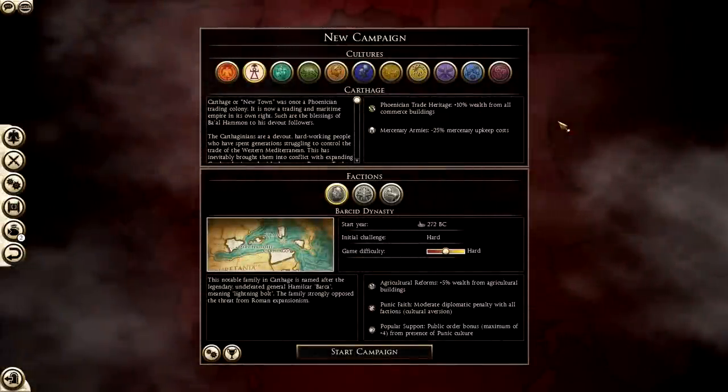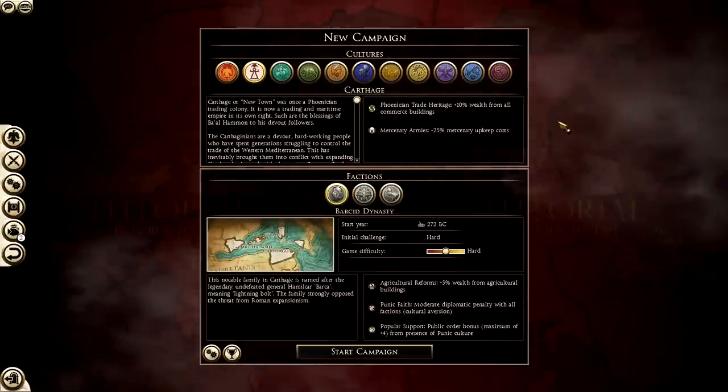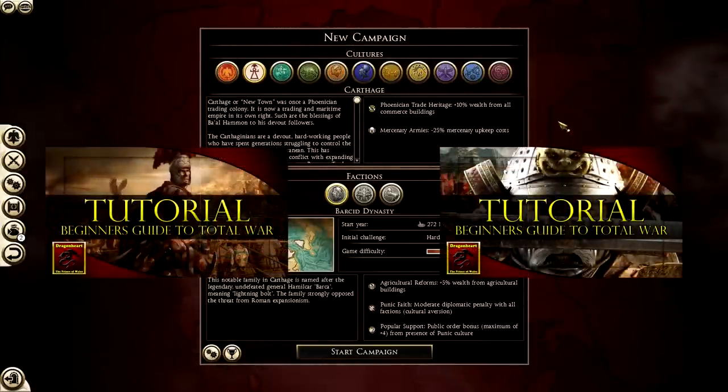Hello YouTube, my name is Dragonheart the Prince of Wales, and welcome to a faction overview video for Total War Rome 2. Today we are looking at Carthage as a faction.